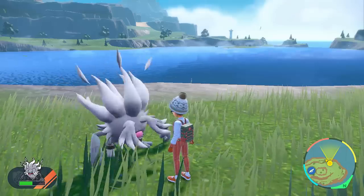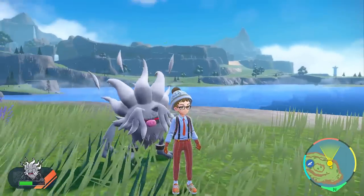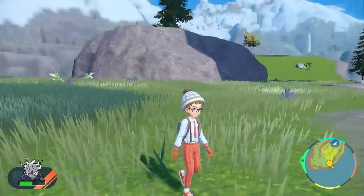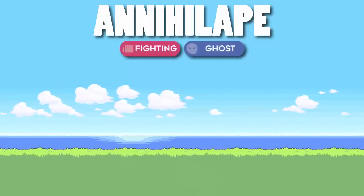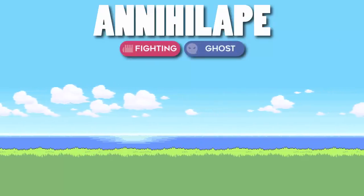Hello everybody, it's Fu here and oh boy do we have a fun strategy to try out today! I'm looking at Annihilape, the evolution of Primeape, which gains a ton when it evolves. It gains the ghost typing, which is fantastic with fighting, because the only things that resist or are immune to ghosts are weak to fighting, so it's really really strong.